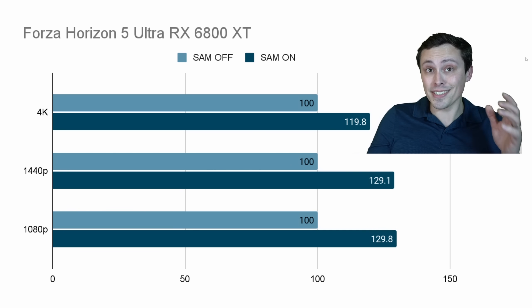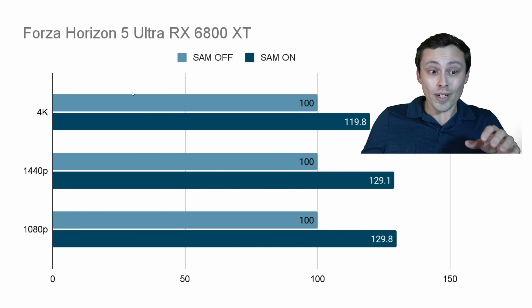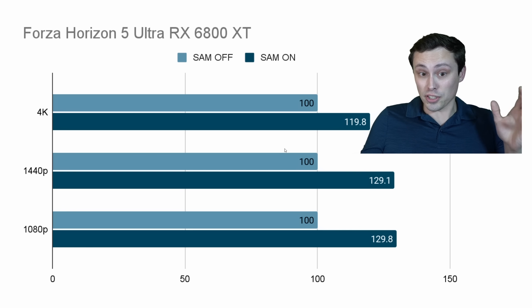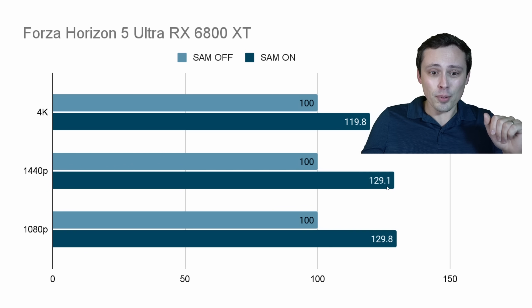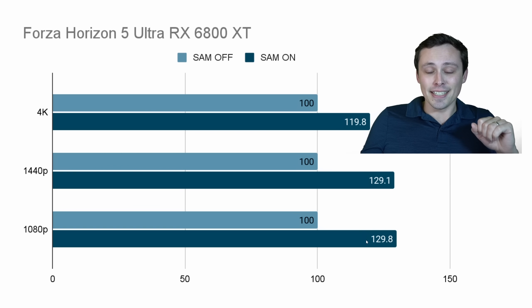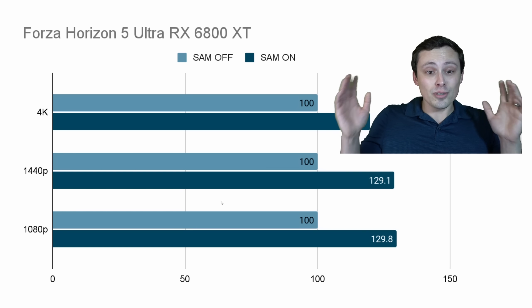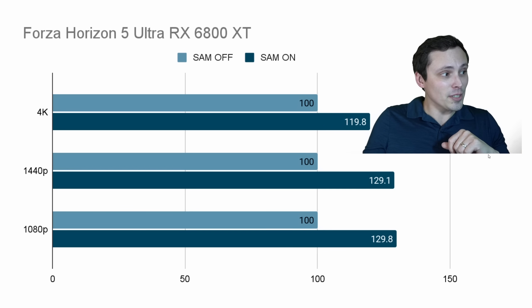Looking at this in terms of percentages: at 4K I was getting an almost 20% gain, which is huge. Then at 1440p I was seeing a 29.1% gain, and that pushed up to almost 30% at 1080p. That's absolutely nuts. So let's test out some more games and see if it's always this crazy.